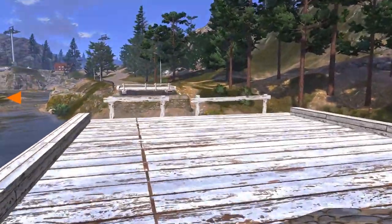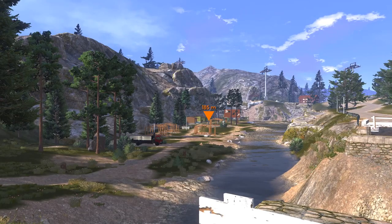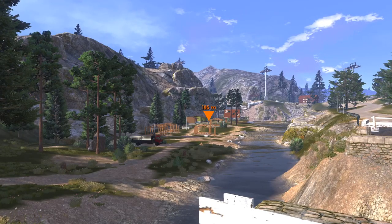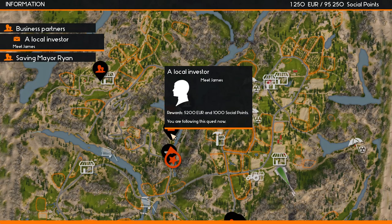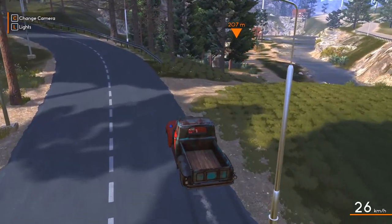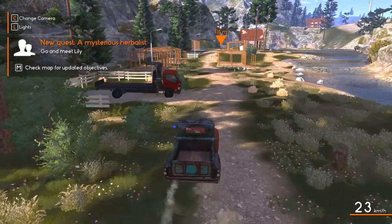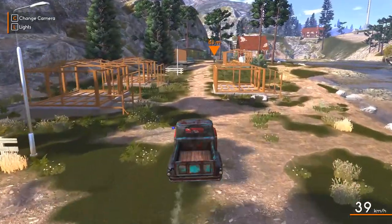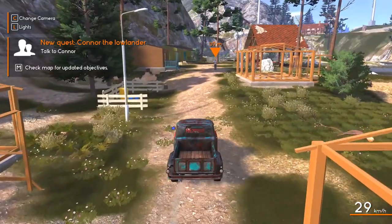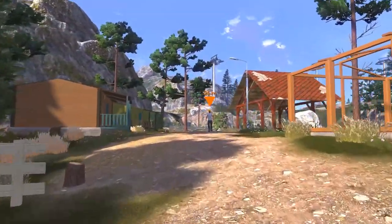I stopped by this broken bridge to see what it's about — apparently it's just something unfinished. I picked up a quest along the way to meet a local investor with a reward of 5,200 euro — that seems worthwhile checking out. And there's another quest that popped up nearby. Oh wow, all the quests show up as you come near them — that's pretty cool. Now my map is getting cluttered again.